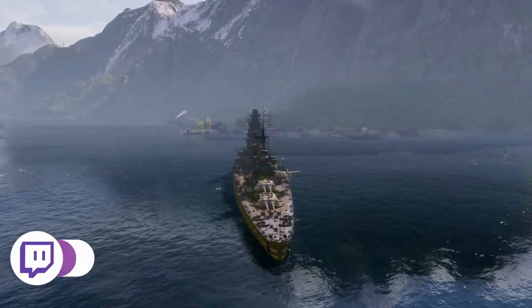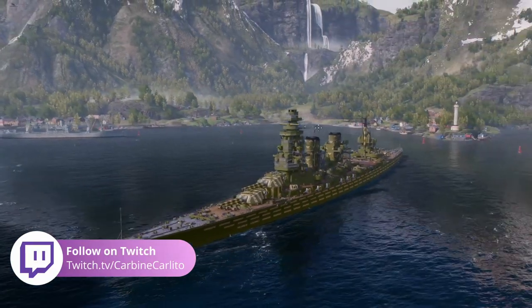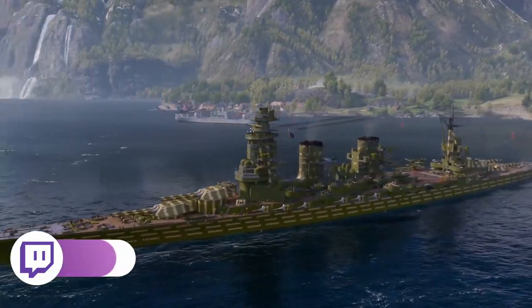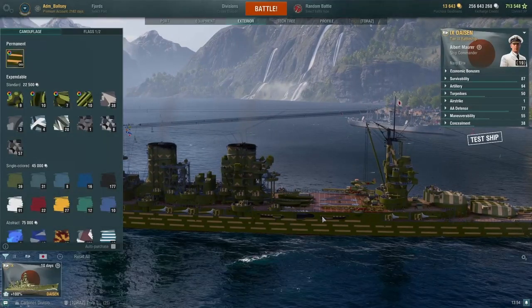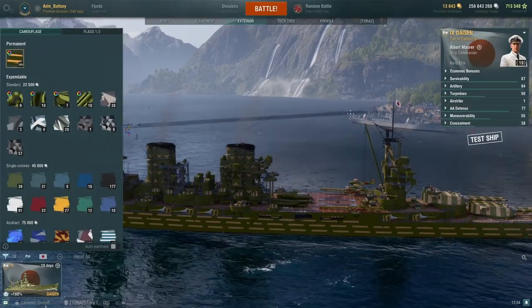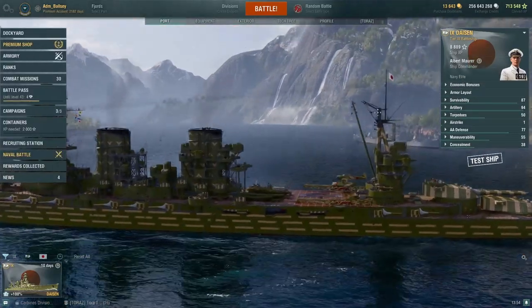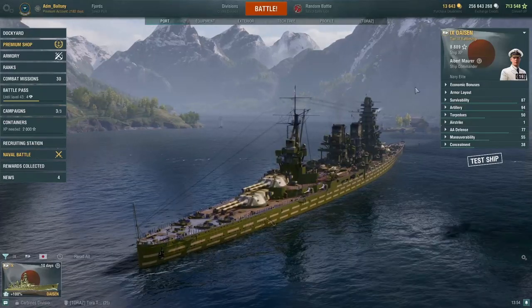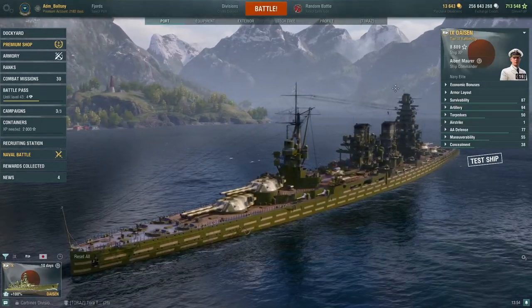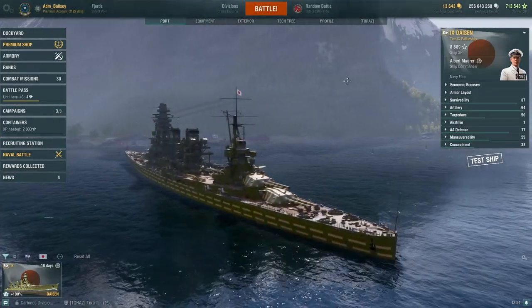You can see twin-mounted 410-millimeter gun turrets, two fore and two aft, 16 torpedo launchers — two quad launchers on each side — a formidable number of torpedoes, and a large number of secondary guns, 36 in total. We'll go through all these numbers in a little bit more detail.